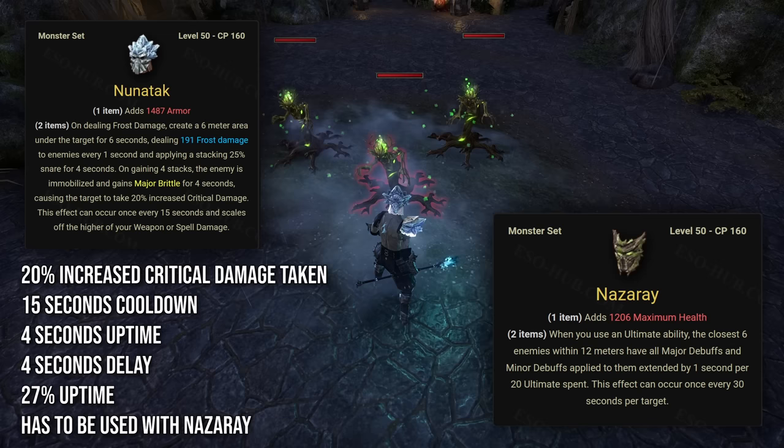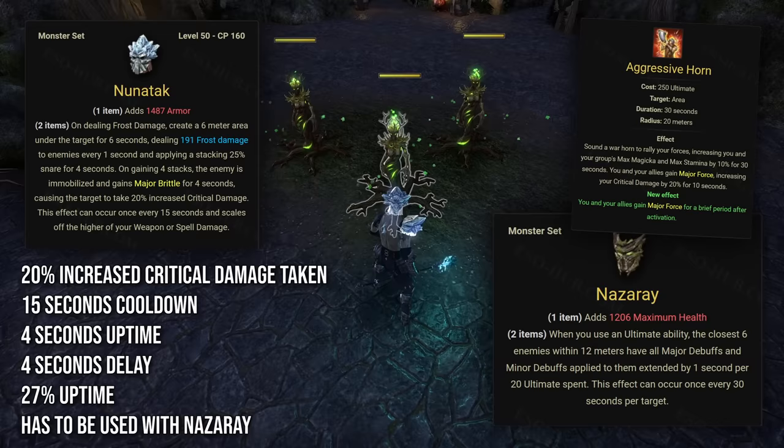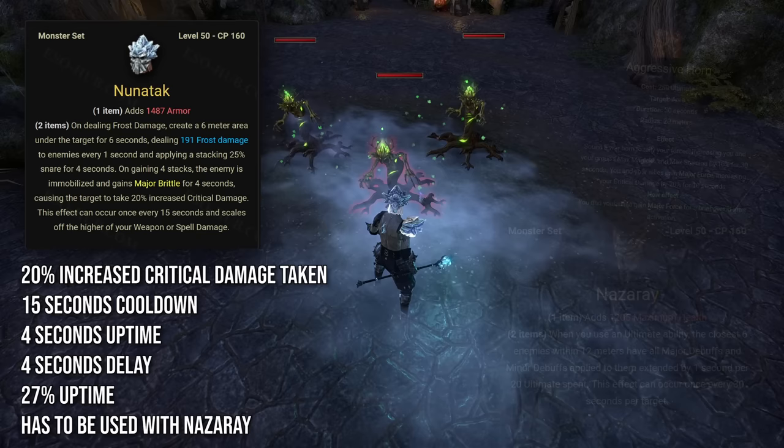However, when used with Nazarai, this set can be useful in very short or phase-based boss fights like Sunspire. You first use a Horn to gain 10 seconds of Major Force — necessary because of Noon Attack's windup — then proc Noon Attack and extend it with Nazarai used with 500 ultimate. This works only in short or phase-based fights like Sunspire, as in constant static fights you'd have gaps due to Nazarai's cooldown. This allows you to reach the critical damage cap without using Savage Aegis, which is basically trading a 5-piece item set slot for a monster set slot.